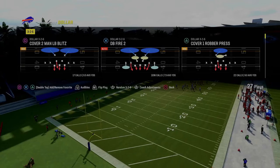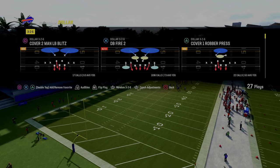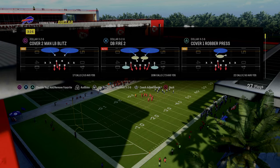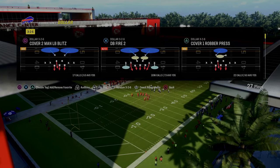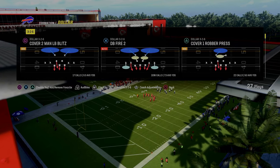We're going to be doing it out of the $1.32 formation in the Kansas City Chiefs defensive playbook. If you want to get my entire ebook on this defense, make sure you join the Patreon. The link's going to be in the description — it's only $10 and it gets you access to all of our ebooks, all of our updates, all of our full schemes, everything for just $10.